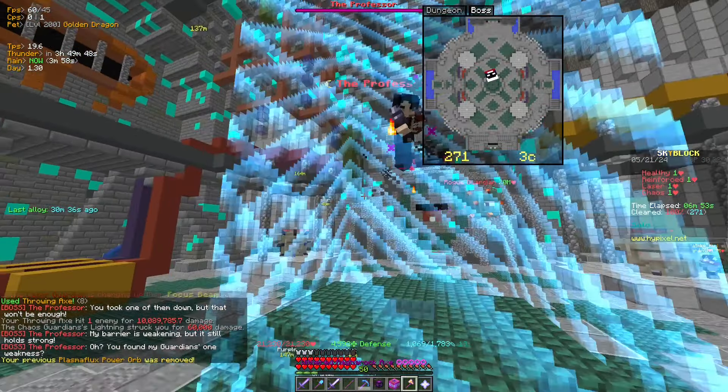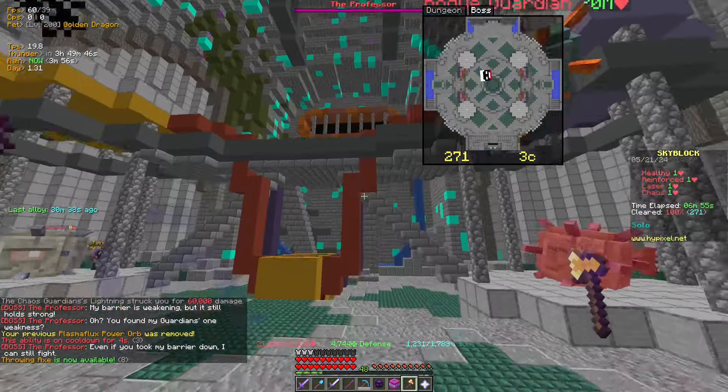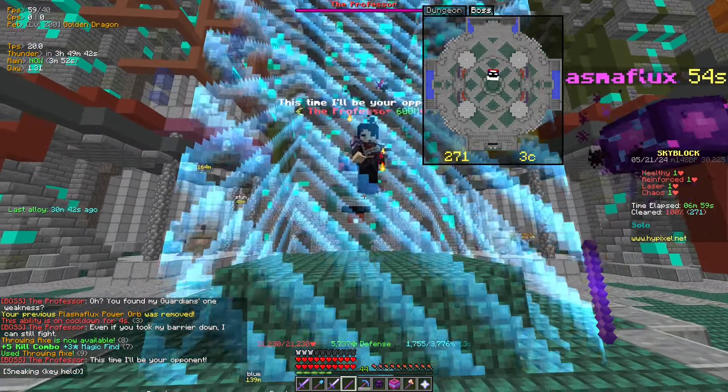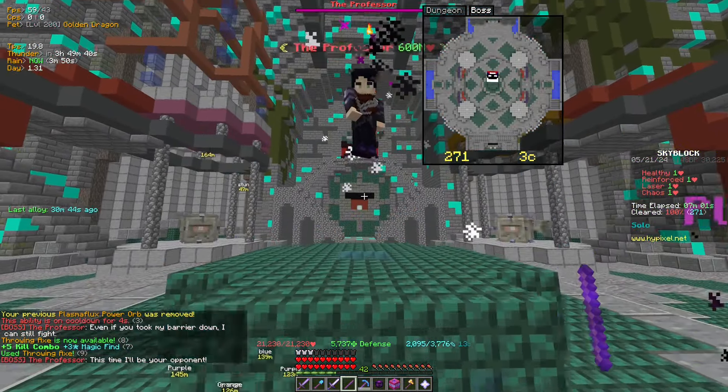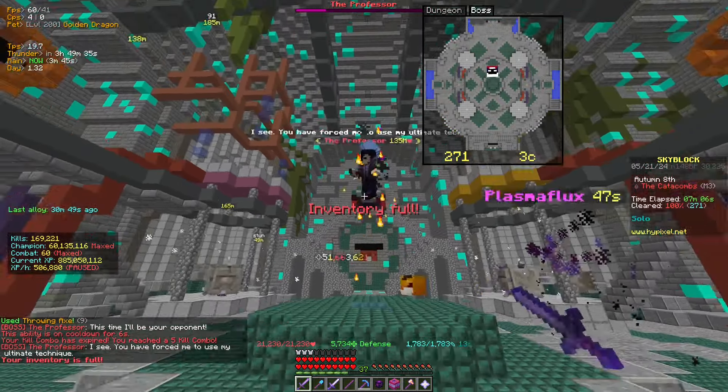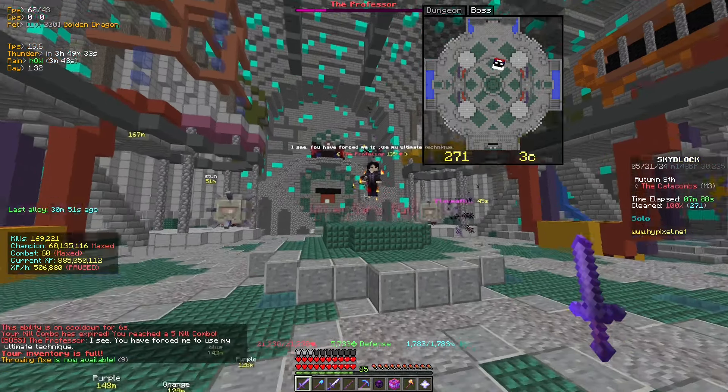All right, we're gonna give myself the best chance here — I'm gonna Ragnarok X, use ability. It's not on cooldown still. I'm gonna use Ice Spray. Why does it feel like I have no attack?